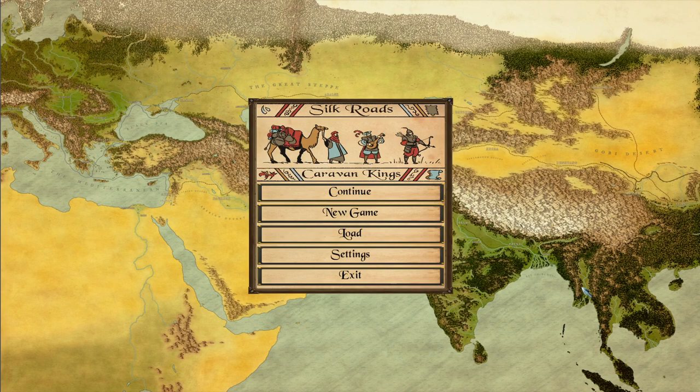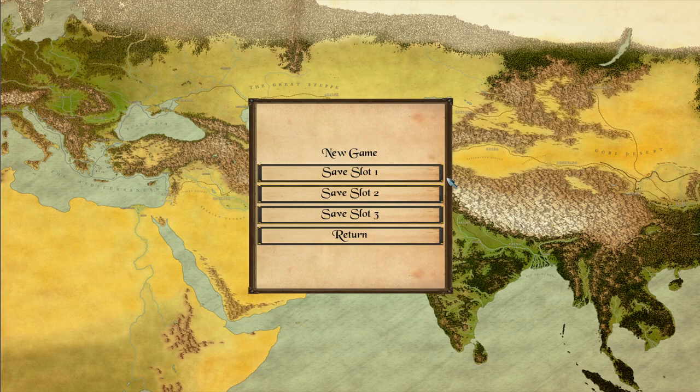Welcome back to Sumster Games, the place to find new strategy games. Today I'm going to play Silk Road's Caravan King. Grab your camel and get ready, because we're going to follow in the footsteps of Marco Polo and travel to Cathay in a search for adventures and riches. Let's go and start our caravan.